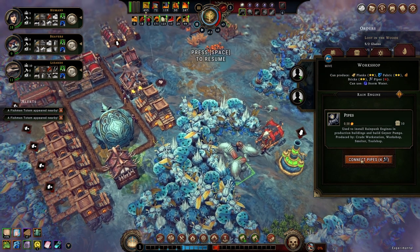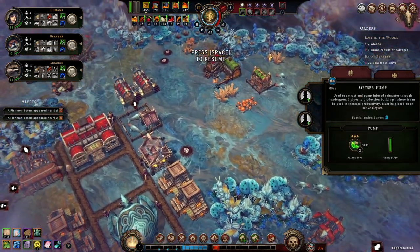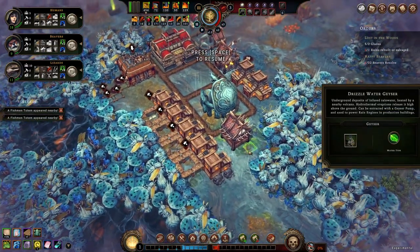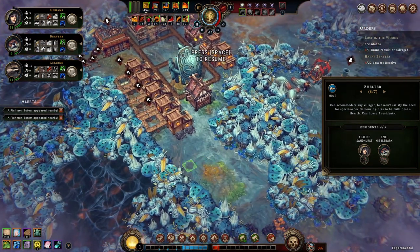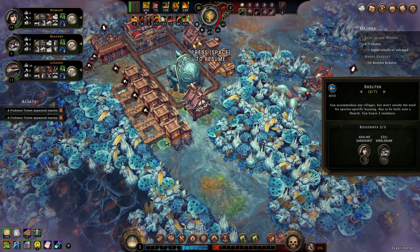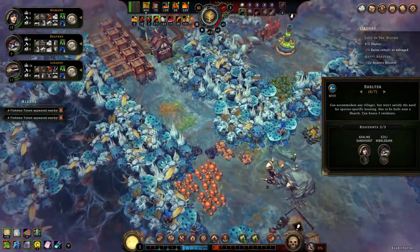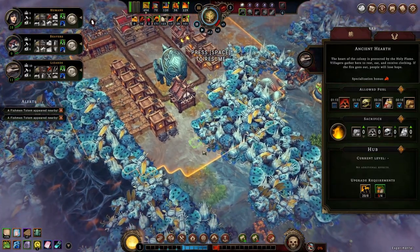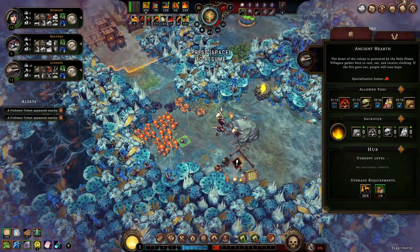I need to upgrade the heart as well. They should probably do something with this heart upgrade system — make it a little bit more interesting. Because right now it's kind of pointless; I just spam a few decorations somewhere out of the way and that's it. It's not a very interesting system. A bunch of totems will spawn right here. I have a limited amount of pipes and right now I only have one water type. You can build houses literally anywhere — it basically does not matter where you build them, as long as they are built in range of the heart.